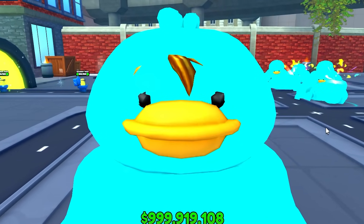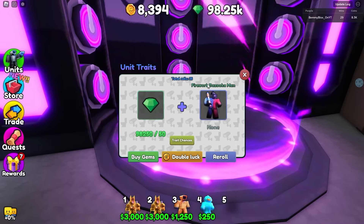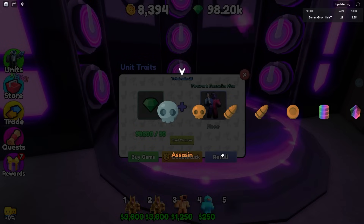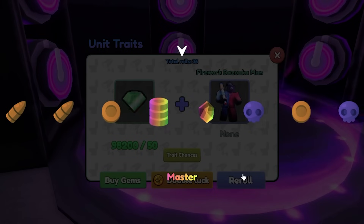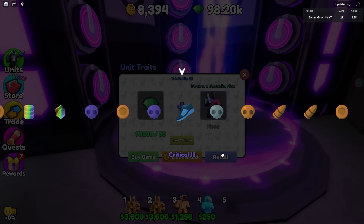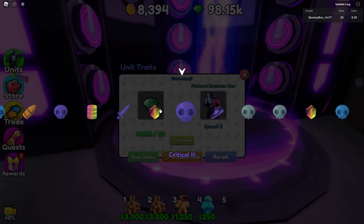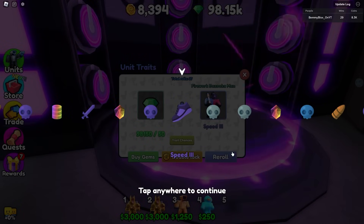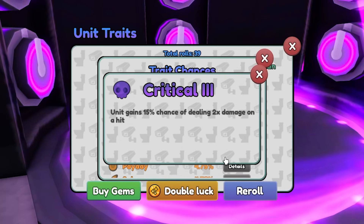Also, they spelled 'assassin' wrong — there's an error on screen. Moving on. New trait — let's use the Firework Bazooka Man, he's pretty good. Trying to roll something we haven't gotten yet. Come on — Critical 3! We got Critical 3!